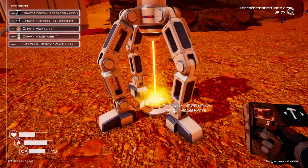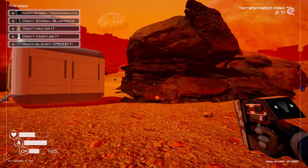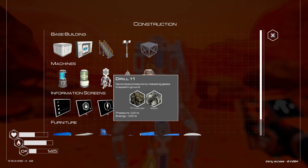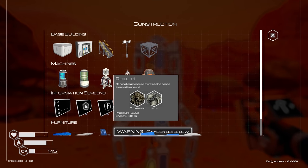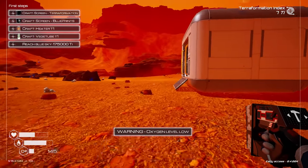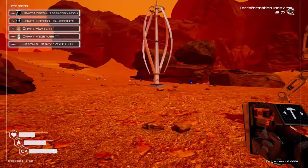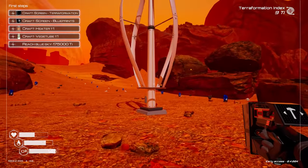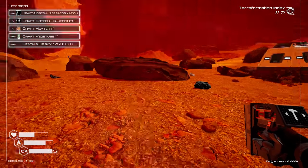But what is it actually mining? My terraformation index is going up — it was just at three. That's interesting, I wonder what's making it go up. Five? Generates pressure by releasing gases trapped in the ground — dude, that's way cool. I wonder if this works. Oh cool, this works as well. I do like how this game doesn't make things tedious. It's just like, here, play, have fun. So the wind turbine generates power for all the machines — that's nice.